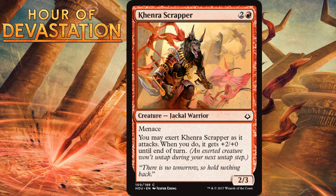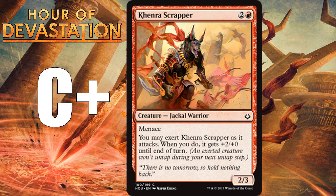Kenra Scrapper, for two generic and one red, is a 2/3 Jackal Warrior at common with Menace. You may exert it as it attacks — when you do, it gets +2/+0 until end of turn. In my Amonkhet review I underestimated many creatures with exert, and I'm not making that mistake this time. Becoming a 4/3 Menace every other turn is a nightmare for opponents, and it plays especially well with combat tricks. A 3-mana 2/3 with Menace is already around D-plus, but adding exert pushes it all the way up to C-plus. I'm happy playing him in basically any red deck.